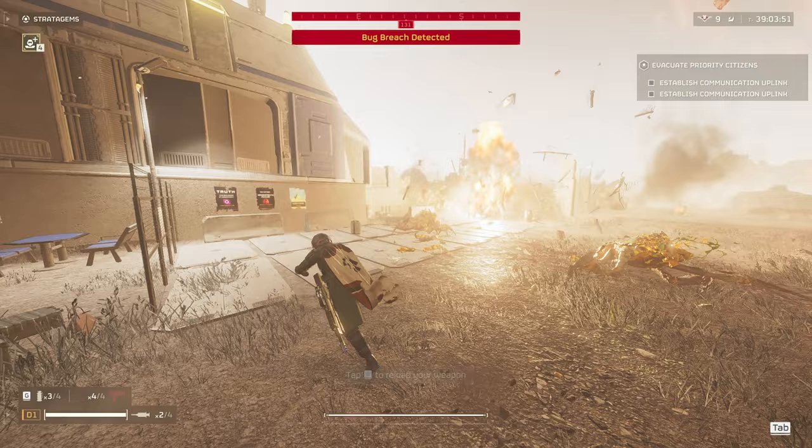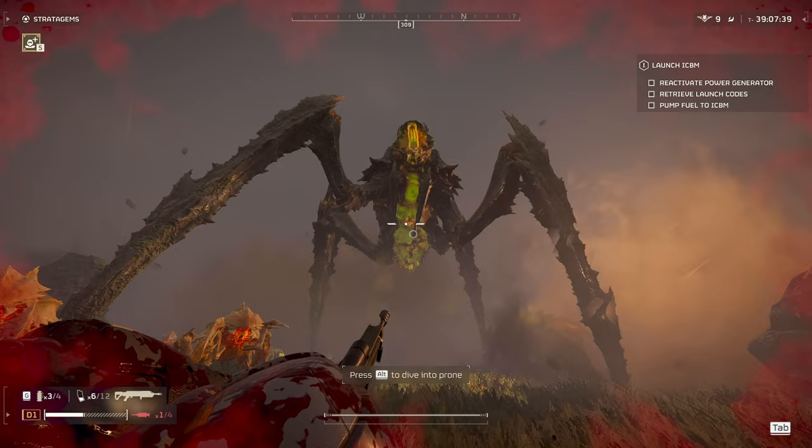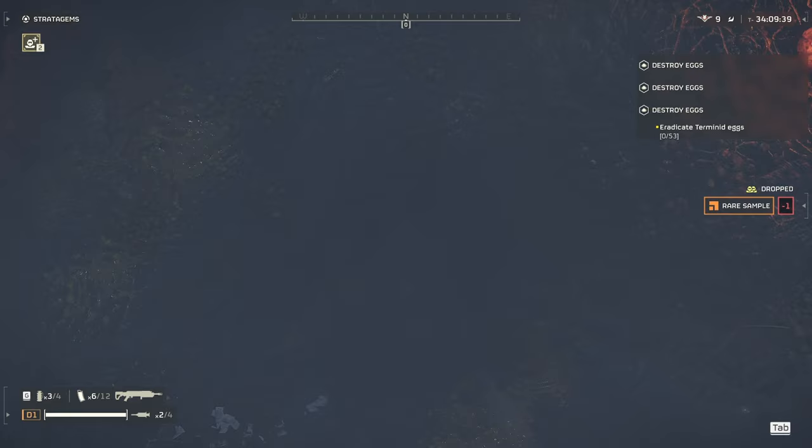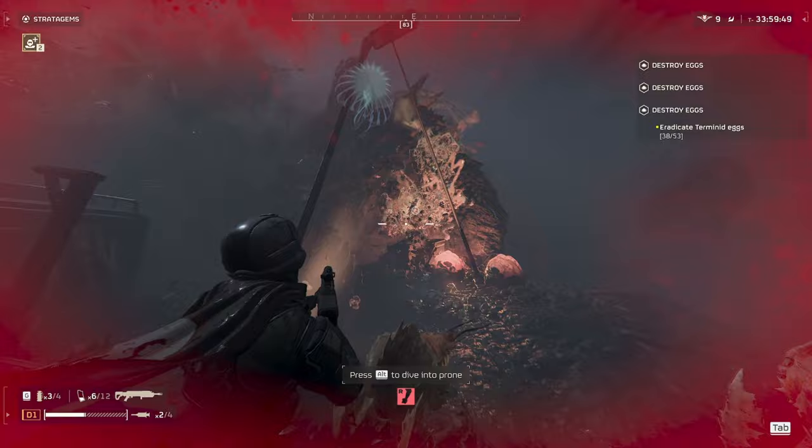Next up we have the Bile Titan. You can't hurt it much because of its armor plating, but it has two weak points underneath the two sacks — those should take one or two shots each depending on where you hit them. Bug eggs take a lot of damage from the Erupter because of the wide area explosive damage. You can take out all the bug eggs in a couple clips, maybe even one clip if you place your shots properly.